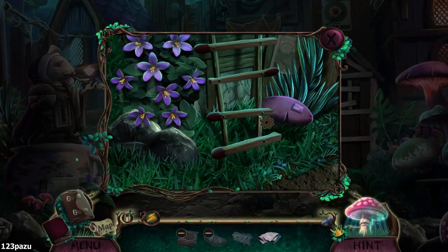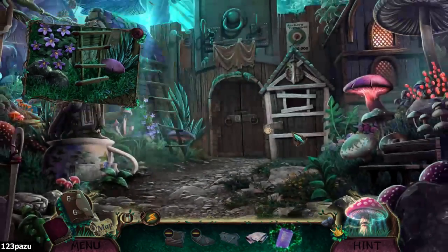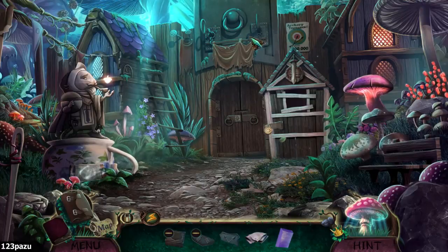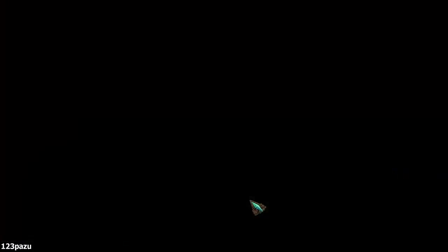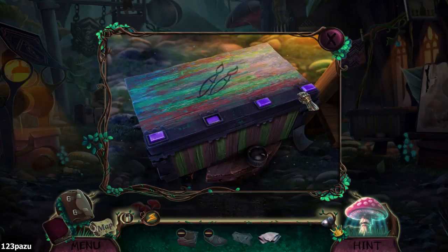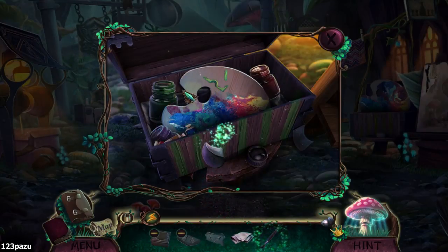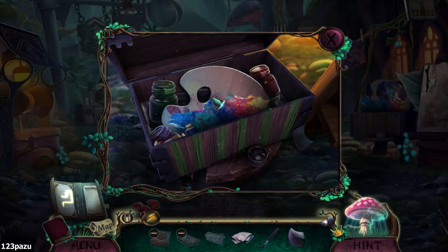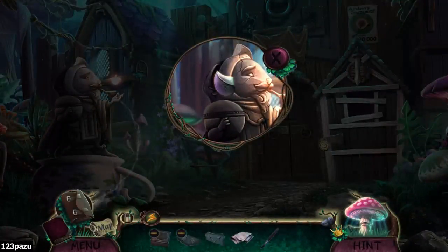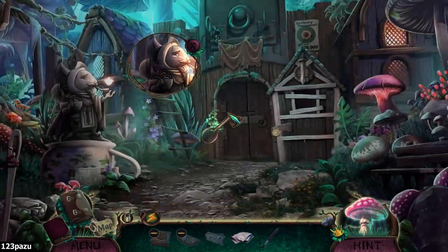I can use these matches for my flags, if no one has anything to say against it. Are we going to take them — to steal those wooden planks? There's some kind of barrier around the base of the statue. Paintbrush, paint, palette — and a new symbol for our new spell. A new spell. A key for the padlock — guard house. Another symbol — nice.